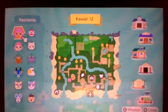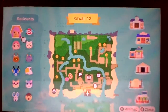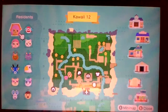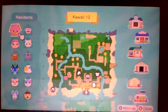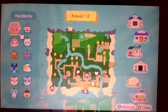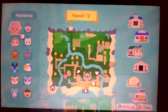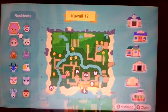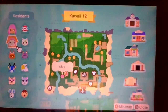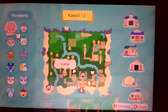My island is called Kawaii 12. The reason I named it that was because I also have the game Tomodachi Life — it's kind of like Animal Crossing except you take care of Miis. I named that Kawaii 10, I guess I was 10 years old or something. I wanted my Animal Crossing island to be related to that, and I didn't think Kawaii 11 sounded good, so I went with Kawaii 12. As you can see here, these are the residents — my name is Luna, and my sister's name is Star. We have a lot of paths going on.